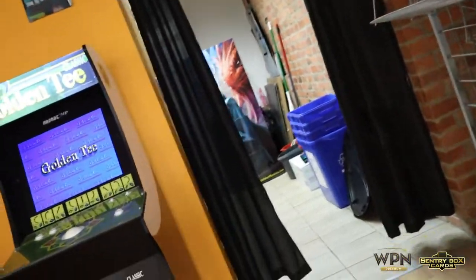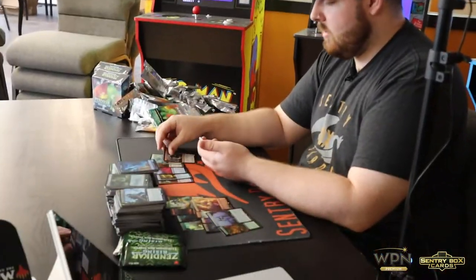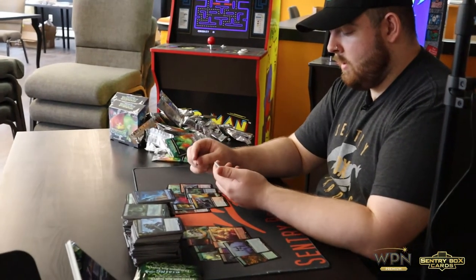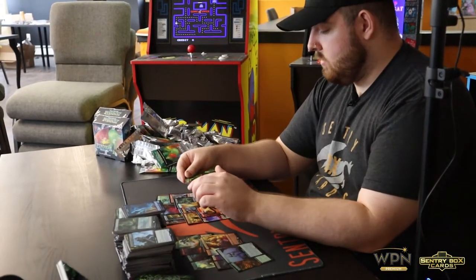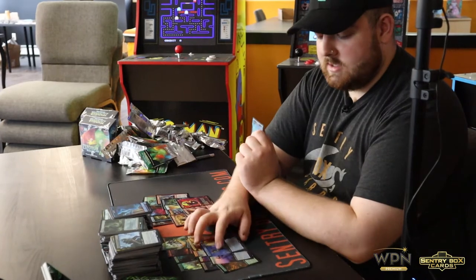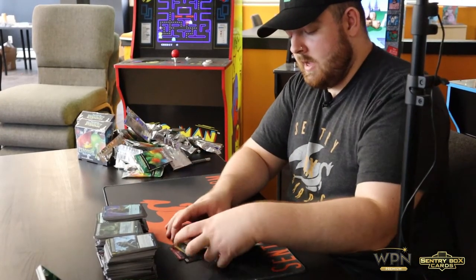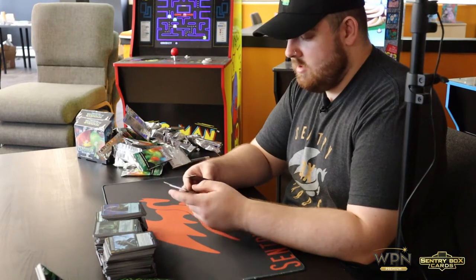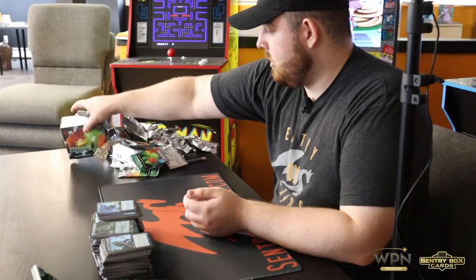Last pack on the third box. We got our commons, Shatterskull Minotaur, Malakir Rebirth, Plains, Zagrass Thief of Heartbeats, Wayward Guide Beast, Prowling Felidar, Skyclave Geopede, we got the Red-Green Dual, Spitfire Legac in Foil, and Extended Art Foil Thieving Skydiver. That's a sweet one — it's going to be a popular one around Commander players. Recap on the third box: some of the highlights — we got the Thieving Skydiver, Ashaya, Arid Mesa, and Luxury Suite. On to box number four.